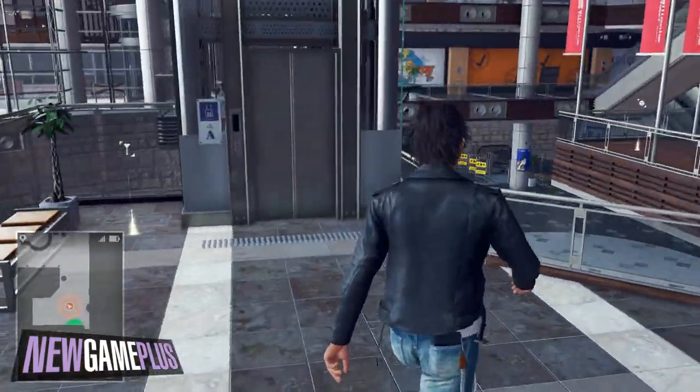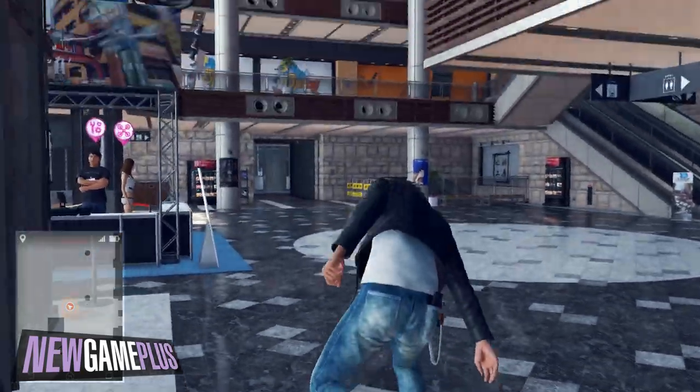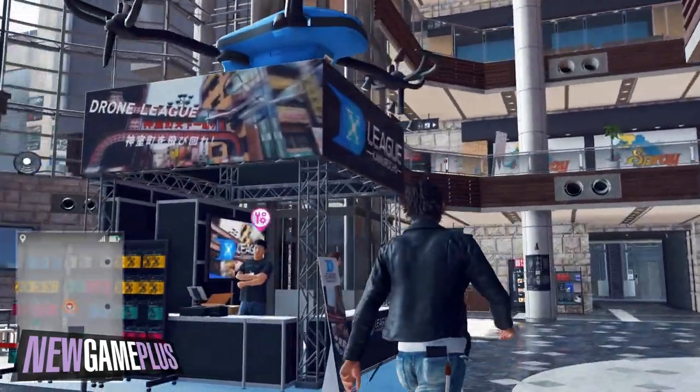For the fourth code, head inside Millennium Tower and go straight towards the lower floor in the middle. You'll find it on the drone atop the drone racing kiosk.